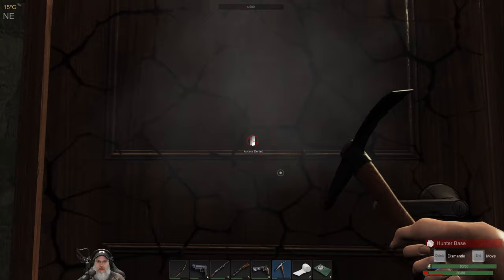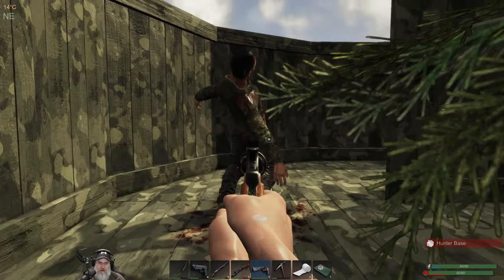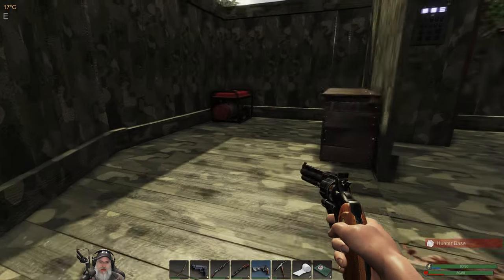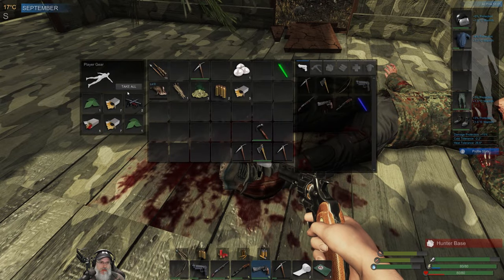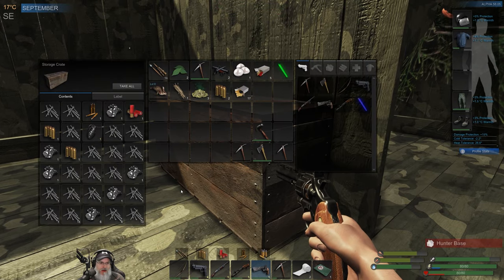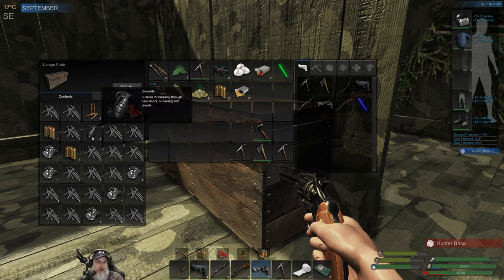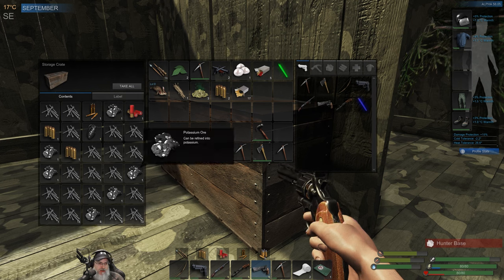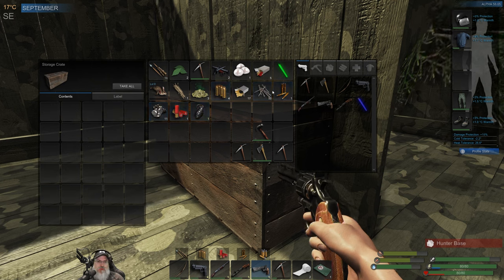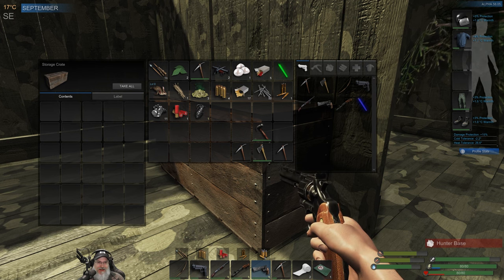Alright guys, we're about ready to do this — let's go! There was a dude in here. Look at all those nails — my goodness, that is a lot of nails! We got a grenade too. Fifty nails — wow, that's pretty good, not going to lie.